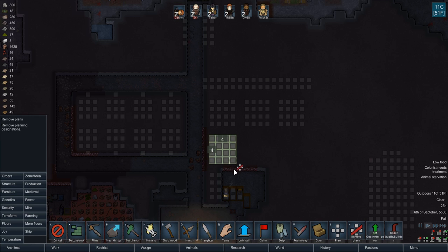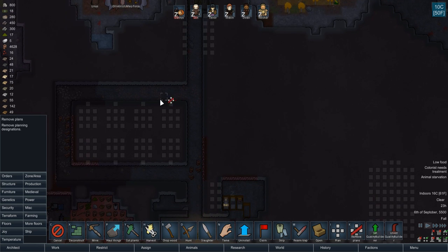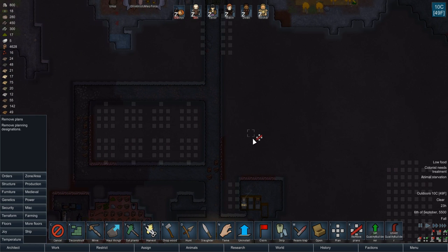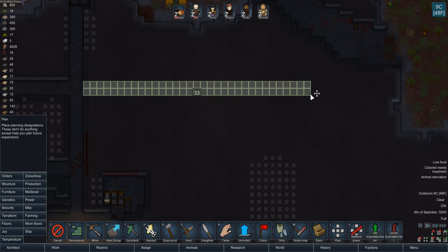Let's remove these plans. Yeah, we could do something like this. I don't know — do I even want the guest quarters to be right next to the barracks or the dungeon? Because that seems kind of ominous and not very friendly either.